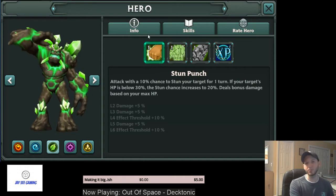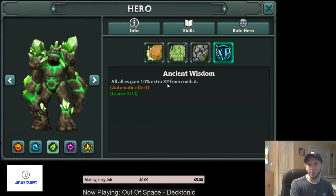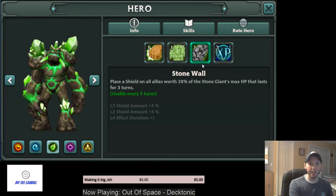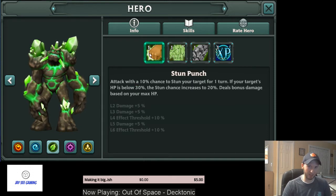And then we have Petra, who is one of the best soloers in the game. By solo, I mean he can do content on his own — he's a farmer. He has a 10% extra XP boost if he's the leader of your team. He has a shield based off his max HP, a heal based off his max HP, and damage based off his max HP which can also stun. If you ever pull a Petra, don't feed him away — keep him, because he's going to be your best bet at creating that early game farmer.